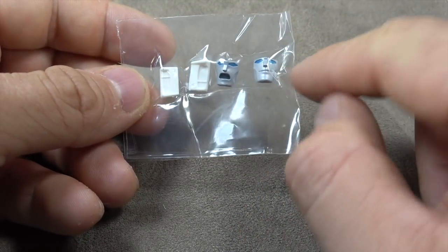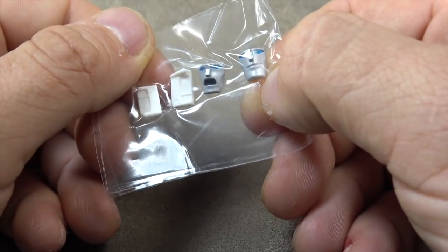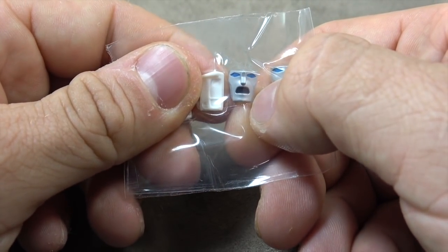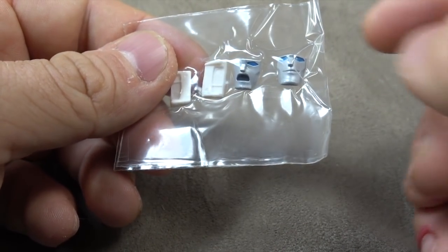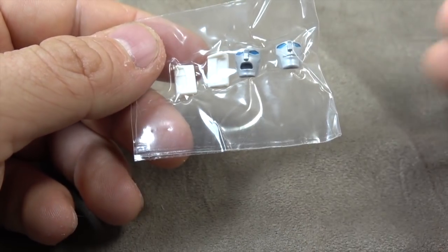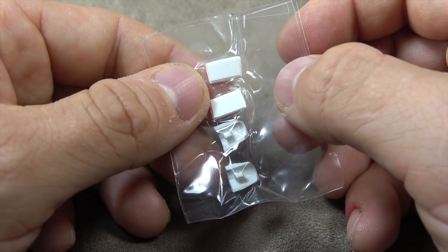You get two swap-out faces. They are detailed well enough. We've got a paint scratch on the eye of one, so that's unfortunate. But this is actually my favorite face I've seen between the two. Then you get two covers to put over top of the headlights, which requires you to disassemble most of the figure and swap it out, so I won't be doing that.